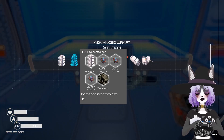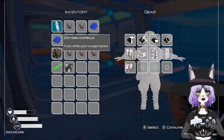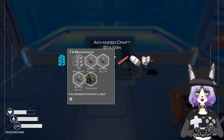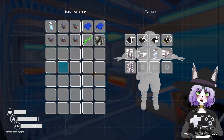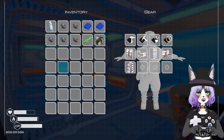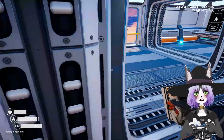One of the things I wanted to start off with can only be made here and that's going to be our T5 backpack. I'm going to show you what our backpack space looks like right now. Let's go ahead and get that T5 backpack made. That is tremendously better if you ask me.